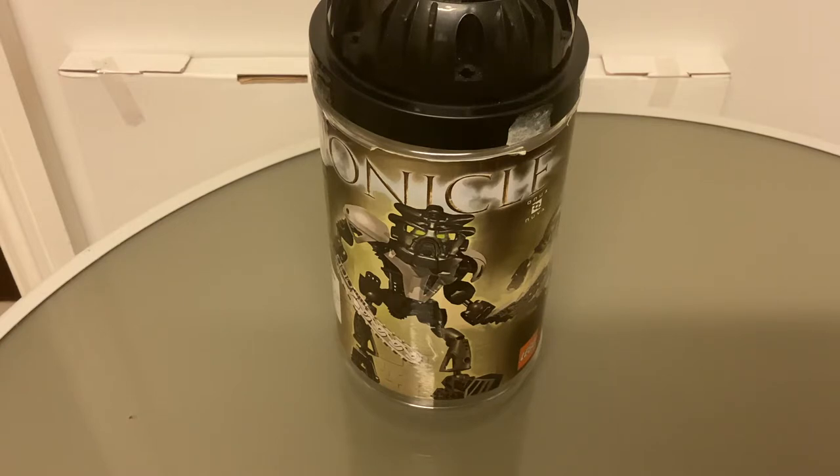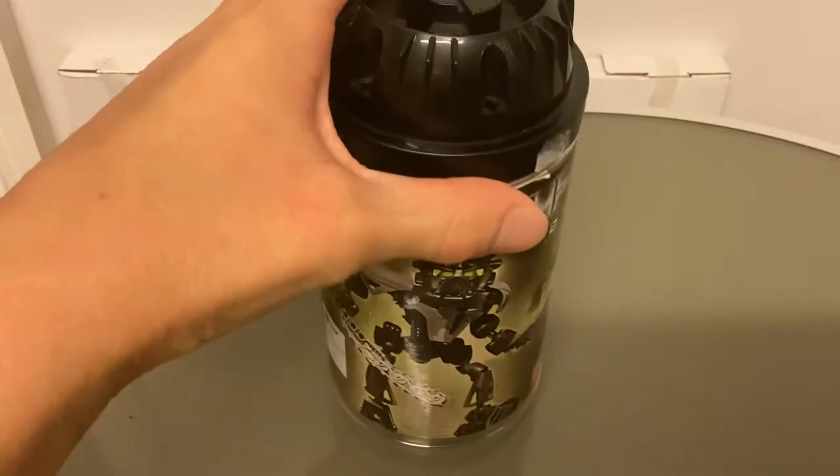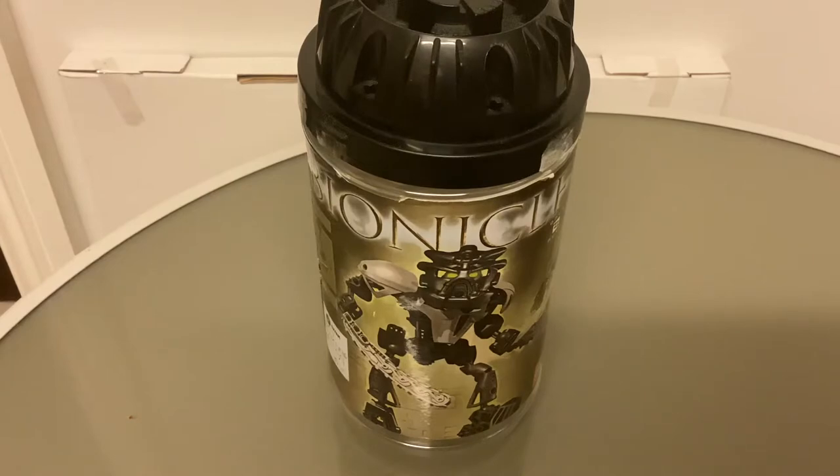Anyway, so this is of course one of the main Toa. The Toa Nuva are the main Toa team. They started out as the Toa Mata when they arrived on the island of Mata Nui, in the canisters. After their battle with the Bohrok Queens, they fell into Protodermis and they got transformed into the Toa Nuva, which is what we have here.